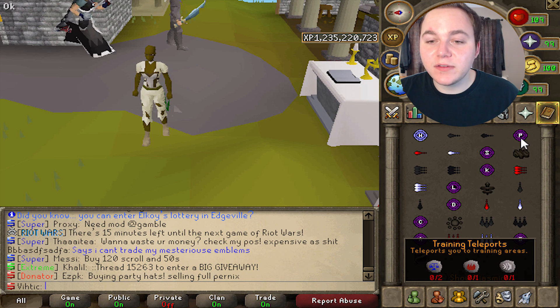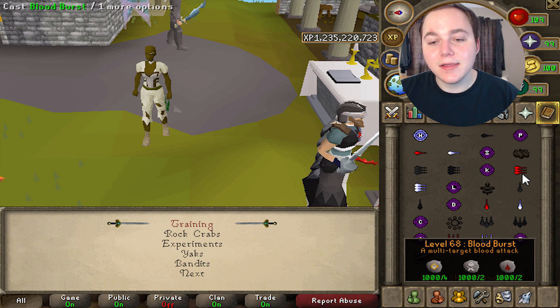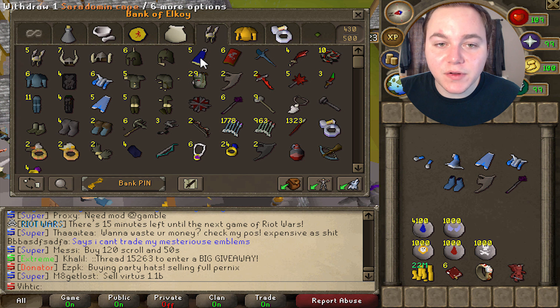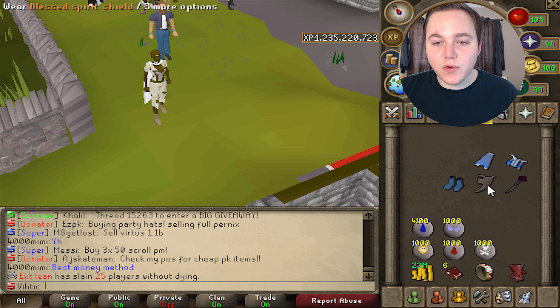If you only have level 1 magic, go to the training teleports and go kill some stuff like rock crabs or experiments until you have level 68 magic, which is needed for blood bursts. You can also get a god cape for a little bit of extra magic bonus — just go to mage bank and go through the pool, it is completely free.